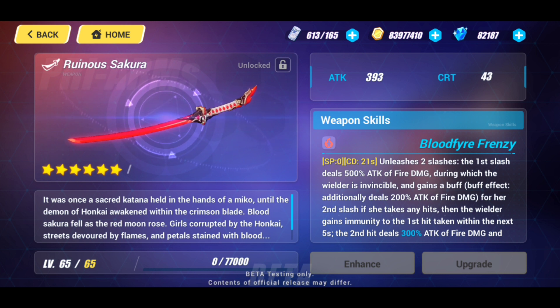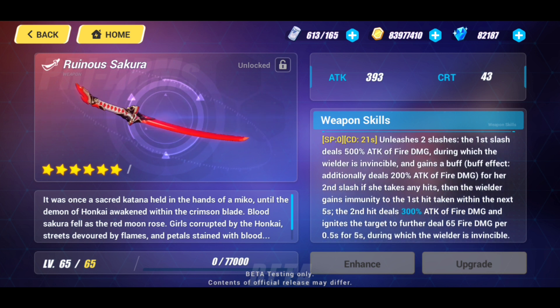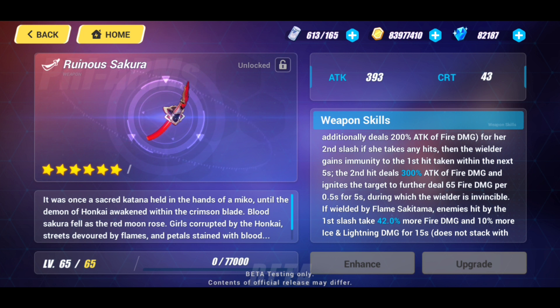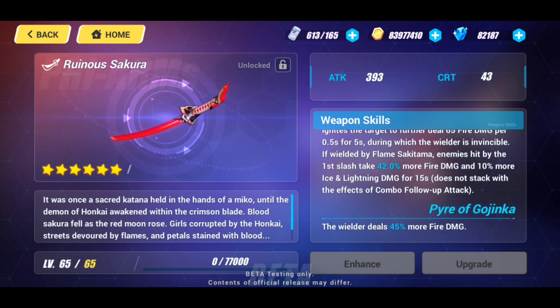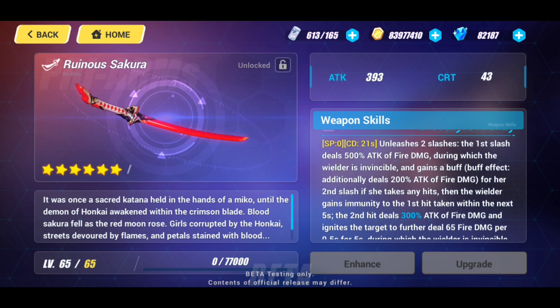Looking at the weapon skill: at an SP cost of zero with a cooldown of 21 seconds, it unleashes two slashes. The first slash deals 500% ATK of fire damage, during which the wielder is invincible and gains a buff that additionally deals 200% ATK of fire damage. For the second slash, if the wielder takes any hits, she gains immunity to the first hit within the next five seconds. The second slash deals 300% ATK of fire damage and ignites the target for 65 fire damage per half second for five seconds, during which the wielder is invincible.